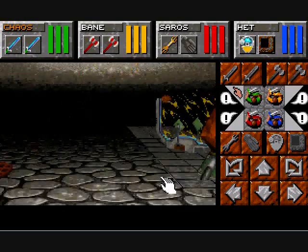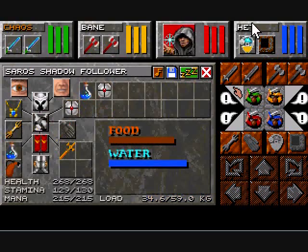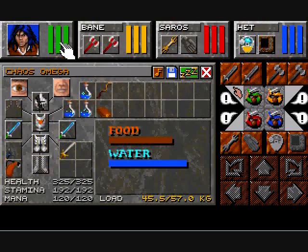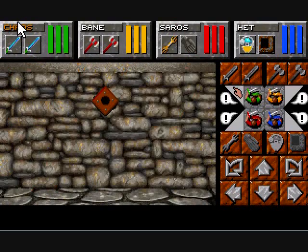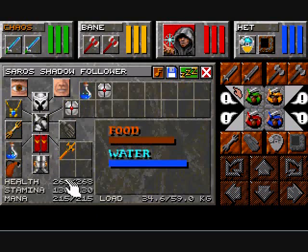I probably should have mentioned this at the beginning of the video. While the cameras were off, I went and equipped the entire team with some new armors and equipment, so we're pretty much set there. Note that you have to buy the tech armor — the tech plate, the tech polyons, the tech helm, the tech boots. I've actually discovered a slight difference between the old Amiga version and the PC version of this game: in the Amiga version, you could find the tech armor in the castle, but unfortunately that was taken out in the PC version.